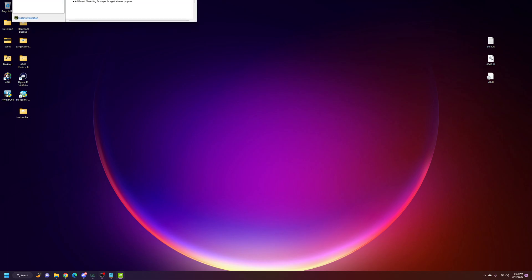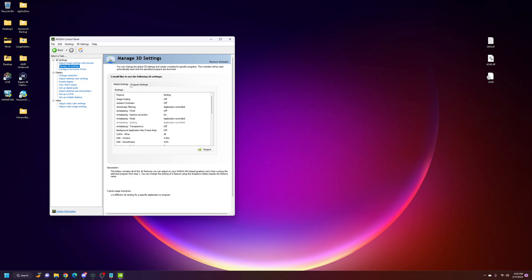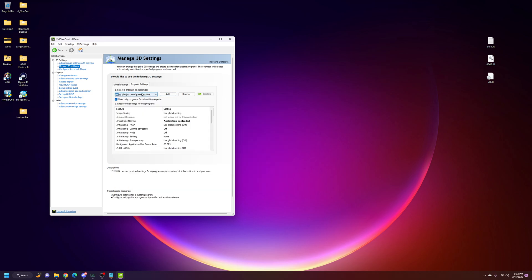First, let's go to your NVIDIA control panel. I'm going to drag it down because I already have mine open. Go to Manage 3D Settings. We'll go from Global to Program, and under Program you'll select your program to customize, which is your Horizon Game Bootloader — mine is horizonloader.exe. You'll get to this by hitting Add and then selecting your loader. Once loaded in, you're going to want to copy what I have here, because after all the hours of testing I've done, these are the best settings I've come up with.